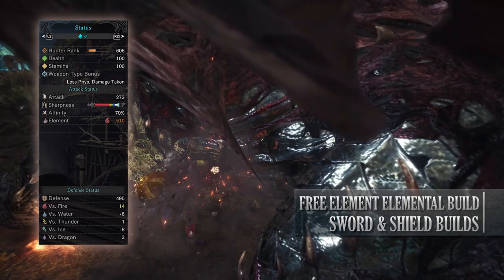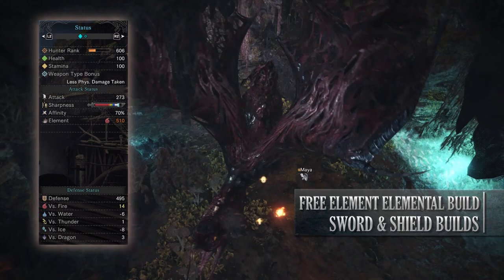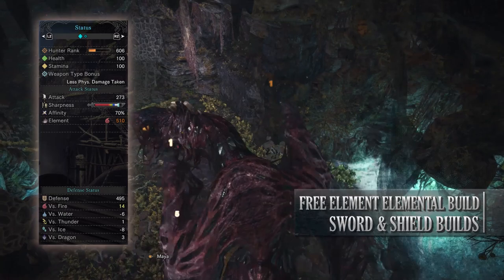Now if you've done what I've done here you should have a build with 100 health, 100 stamina, 273 attack, white sharpness, 70% affinity so long as you have maximum stamina — which will actually be 100% thanks to level 2 Weakness Exploit. You'll also have a maxed out fire rating of 510, and when it comes to defenses you'll have strong defense against fire but you're fairly weak to ice.